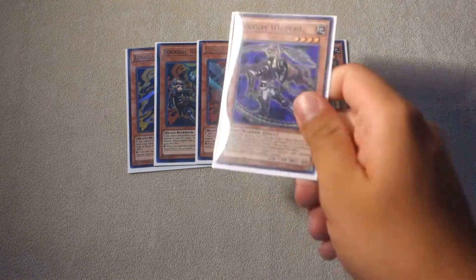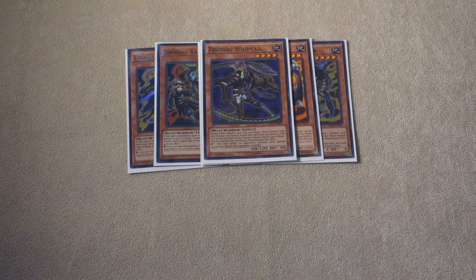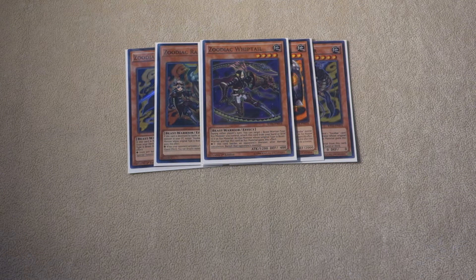We play one copy of Zoodiac Whiptail — only really need one right now. It's really good at removing defense position True Dracos off your opponent's board, especially once they return with True King's Return. So Zoodiac Whiptail is very useful.